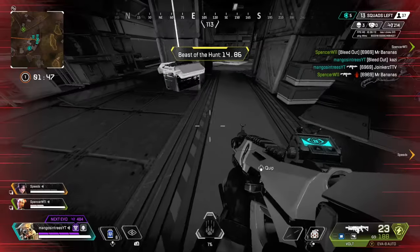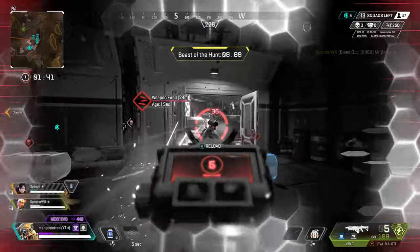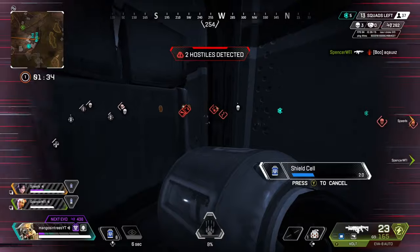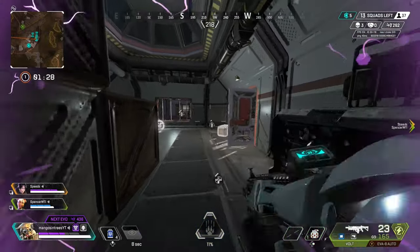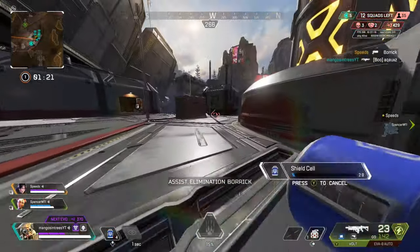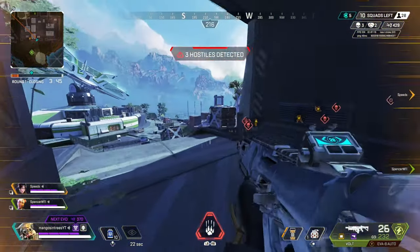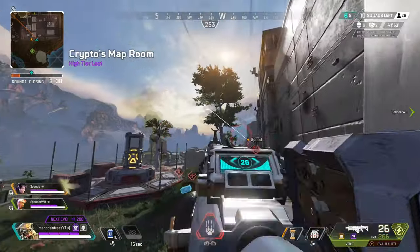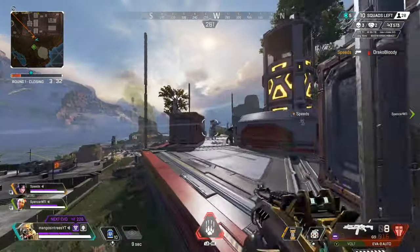It will also increase your FOV — your field of view — unless you have a specific setting turned off in your settings. This same setting also applies to when you stim as Octane. The other downfall is that Bloodhound will let out a loud roar, which definitely lets your opponents know you're in Beast of the Hunt and you're pretty close. Most of the time this won't matter, but if you're trying to be stealthy or you're playing solo, using your ultimate will totally eliminate a surprise attack — though you do get three scans so you'll know their whereabouts.